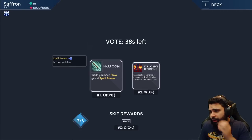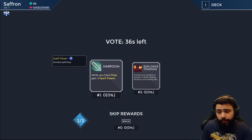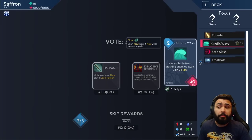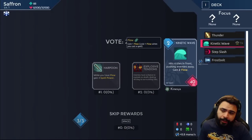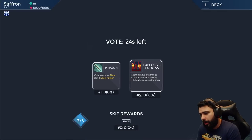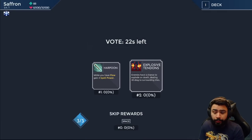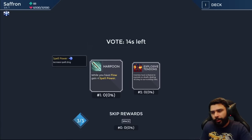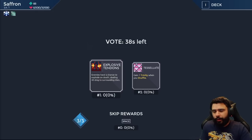We got two choices here. We have Harpoon, which is a really good flow card, and we do have a flow card in our deck — Kinetic Wave. Interesting, that does synergize. Maybe we could go flow. There's also Exploding Tendons — every time enemies explode they have a chance to deal 40 damage. This is good AOE especially if we have single-target damage, but it tends to kill shopkeepers, so I don't really like it. We're gonna take Harpoon.